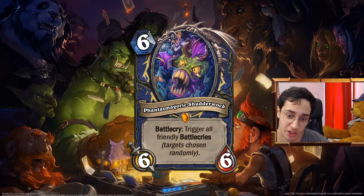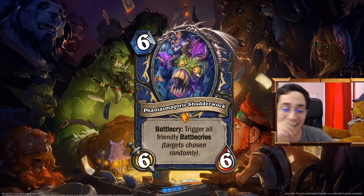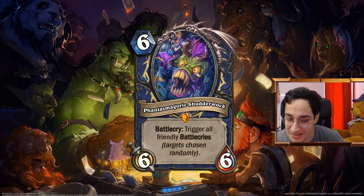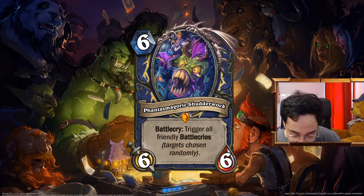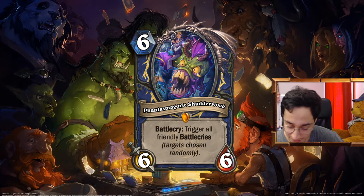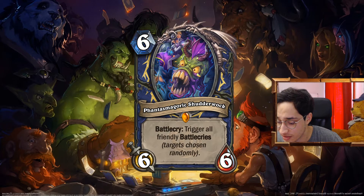6 mana 6/6 Phantasmagoric Shadow Walk. Battlecry: triggers all friendly Battlecries to targets chosen randomly. I had to redo Shadow Walk — we're doing a wild set. At 6 mana maybe too low; maybe 7 was better. Barista is not a card you can consider strong anymore in this meta — looking forward with all the questlines, Barista feels too slow. Triggering Battlecries that are already on the board was something I wanted to experiment, and I think they will in the future. Honestly that's fun — I love it.